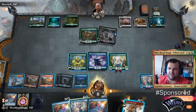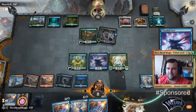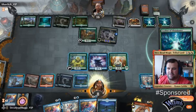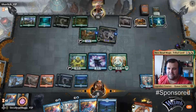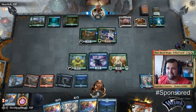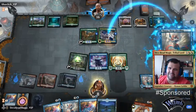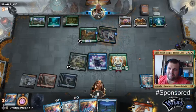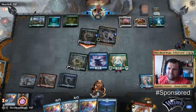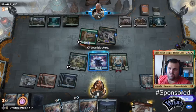No attacks, in turn. Blink this — draw. Resolve. Show. Tap this. No blocks, I'm fine for the moment.